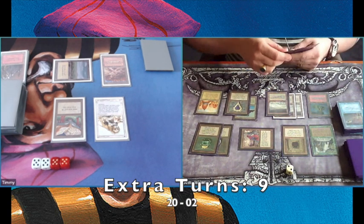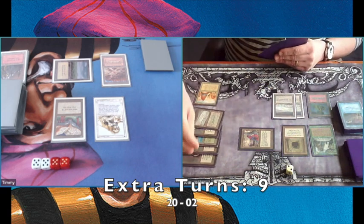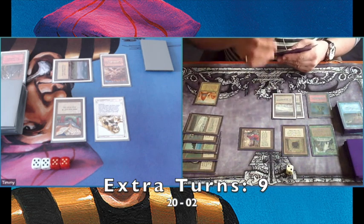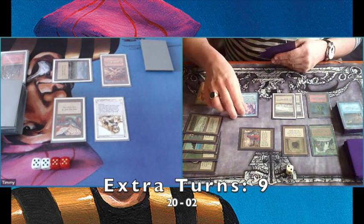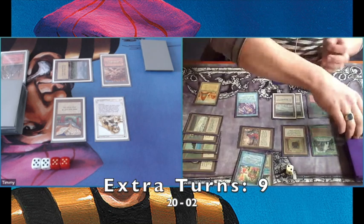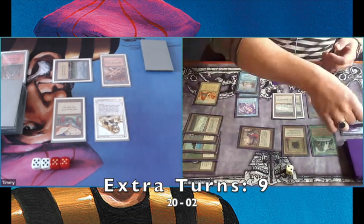Usually I would have scooped already, but for this game I just want to see how this works — how is he actually going to kill me? Because that's what I'm curious about. He's taking nine turns in a row, and he's playing another Recall for two cards. You actually see him putting his Twister in the bin — that's an interesting choice.